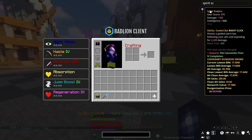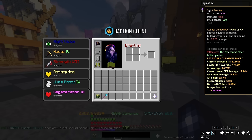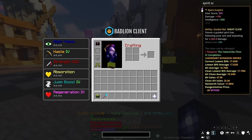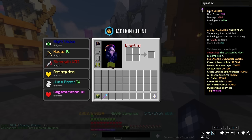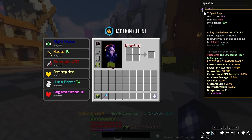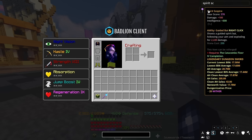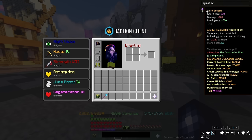Next up we have the Spirit Scepter, which is a huge upgrade from the Bonzo Staff. The Spirit Scepter gives us plus 180 damage and plus 300 intelligence. It can also be fragged, giving us plus 190 damage and plus 330 intelligence. Its right click ability, Guided Bat, shoots a guided spirit bat following your aim and exploding for 2,220 damage, mana cost 200. It'll cost you around 17 to 18 million coins on the auction house, but it's thoroughly worth it.